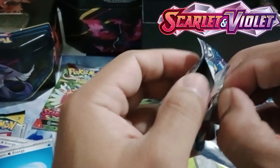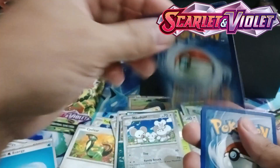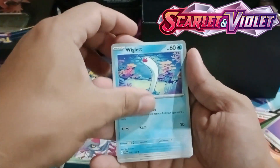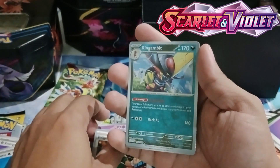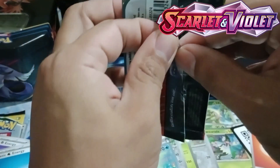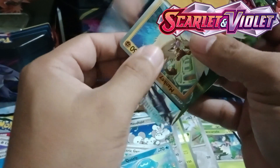Opening our 8th booster pack from the Light Trainer Box — this is our Scarlet Light Trainer Box. Last time I opened a Violet Light Trainer Box and I got a lot of Violet cards including Arcanine EX alternate art, Miraidon EX, and a lot of cards I can use in the new standard format. We have Oinkologne, Regice, then Electric Generator — I can use Electric Generator from Frio, Judge — still a usable card — and we have Kingambit, Quaxly, and Quaxly Ball. I'm planning to build a Gyarados stack — a competent Gyarados deck. We will see about that.